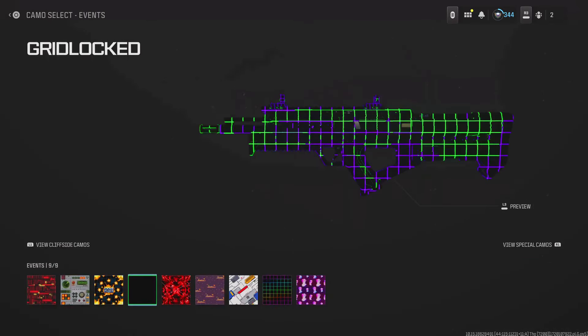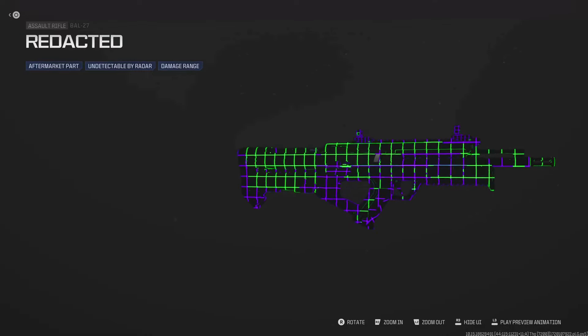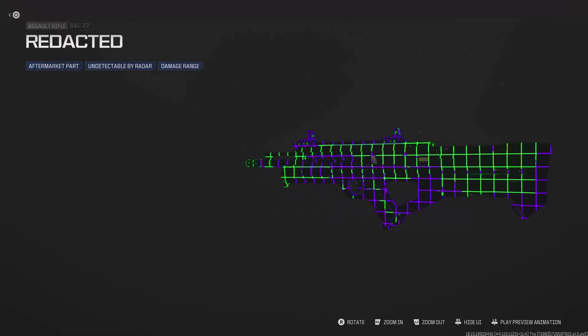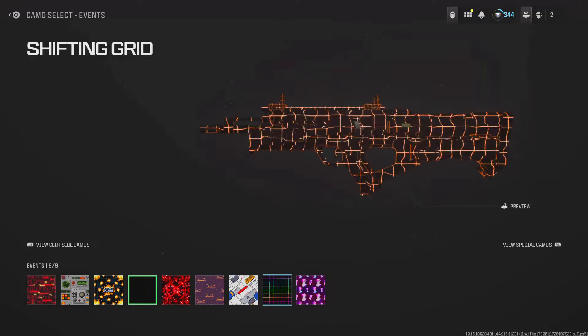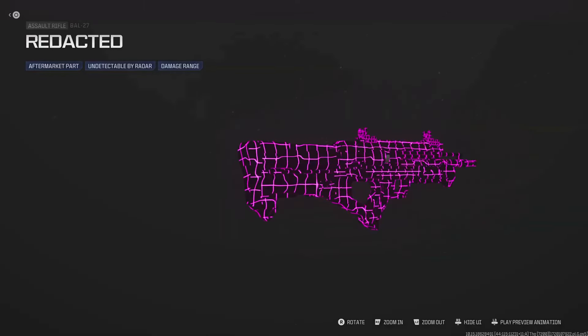Yo, what's up YouTube, it's your boy Bubs here back with a brand new video. In today's video I'm going to be showing you guys how to get all three camos from the Get Higher mode very easily. It's going to be dummy proof, and I'll also cover the solo method which includes glitches, exploits, and strategies.